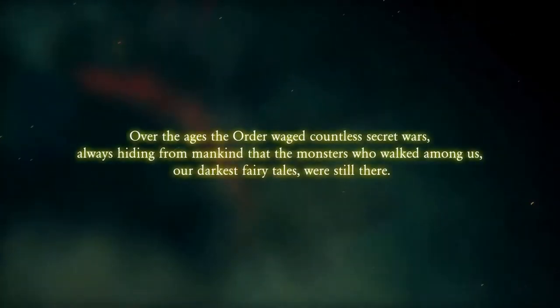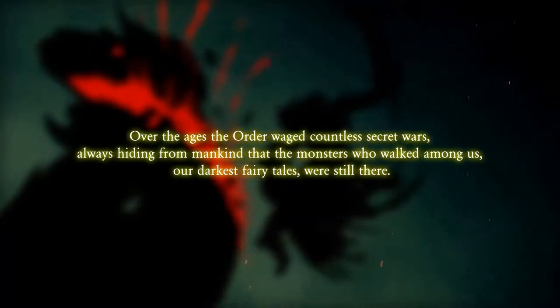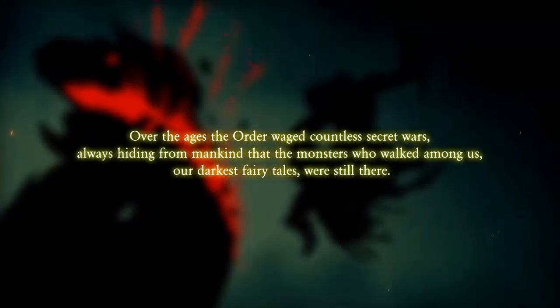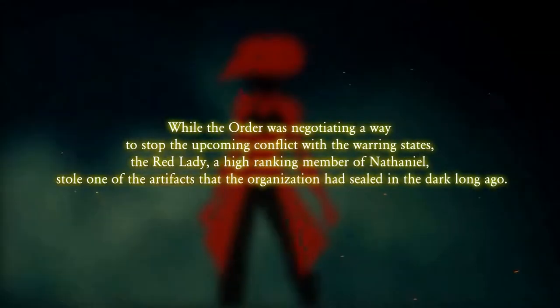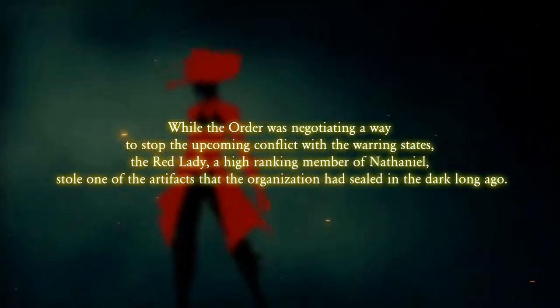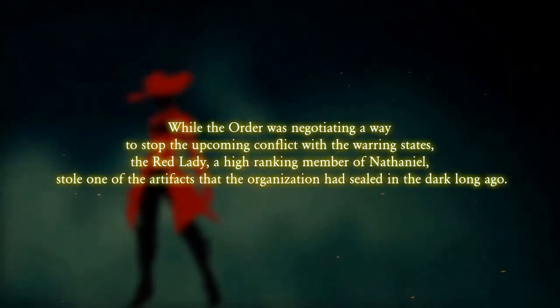In the world of Anima, the supernatural is considered a fairytale and is also considered evil by default by the main religion of the world, which is a kind of pseudo-Christianity. Two days ago something unexpected happened: while the Order was negotiating a way to stop the upcoming conflict with the warring states, the Red Lady - a high-ranking member of the organization - stole one of the artifacts that the organization had sealed.